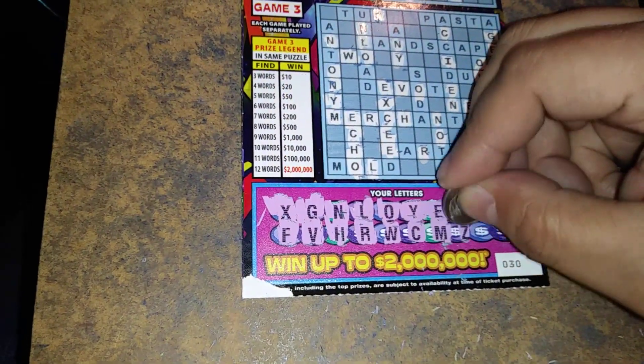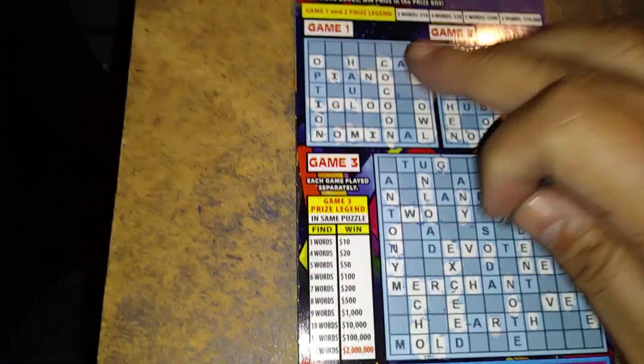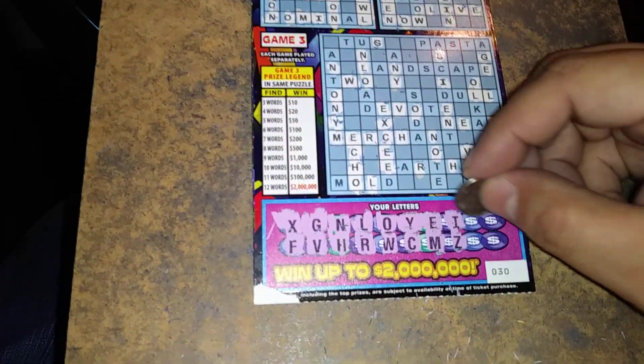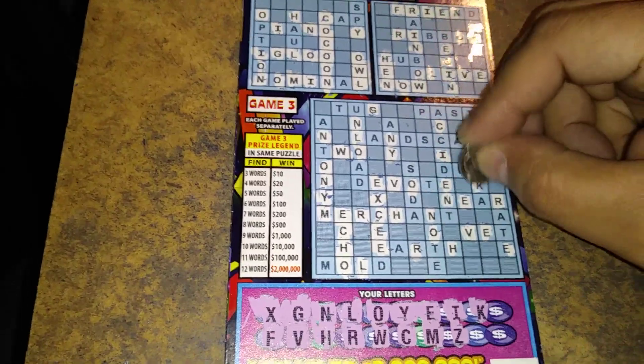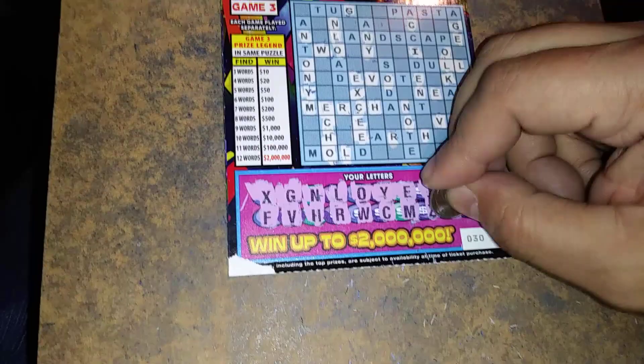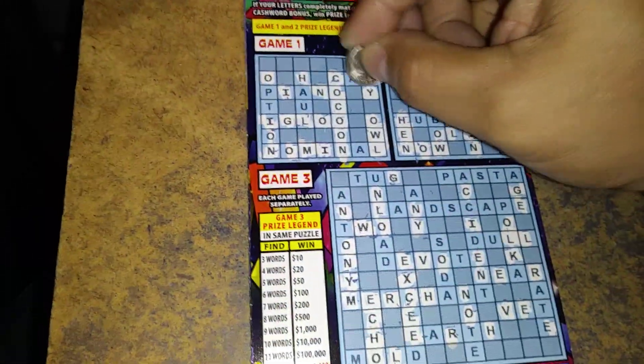Alrighty, a letter Z. So we got $20 so far. Let's get some more. A K, there's a K. A letter P, there's a P.